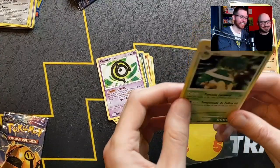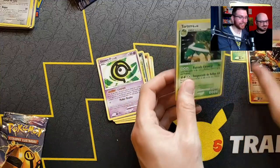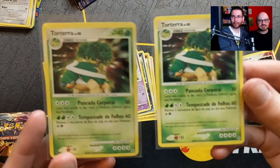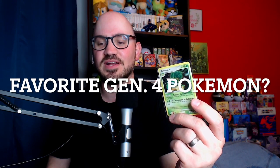Is this the last card — Torterra Level X? Oh, another Torterra — this guy casually pulls holos like it's his job! Last pack magic! I might even let you keep it. Not bad — let's compare the two; the centering is definitely better on this one. I'm going to give away one of the Torterras. All you have to do is like, subscribe, and comment below what your favorite Gen 4 Pokémon is, and I'll pick a winner in a future video.